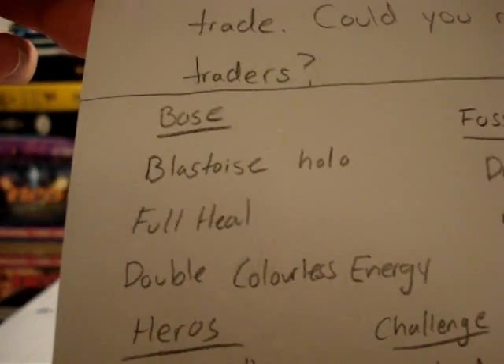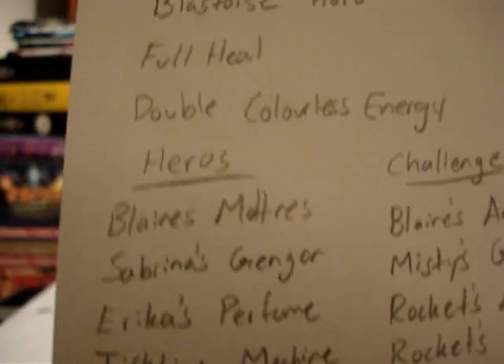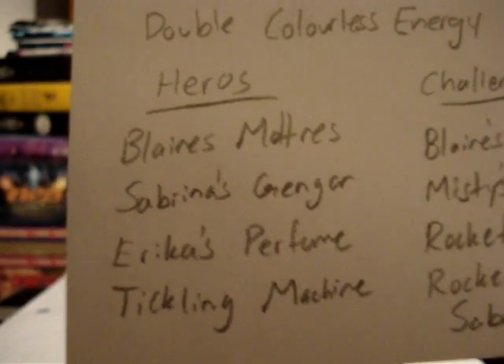From the Base Set: Blastoise Hollow, Full Heal, Double Colorless. A non-hollow Dragonite from Fossil. A Dark Alakazam from Rocket. From Heroes: Blaine's Moltres, Sabrina's Gengar, Erica's Perfume, and Tickling Machine.